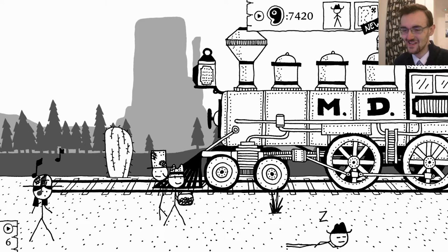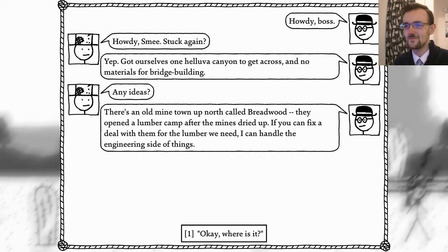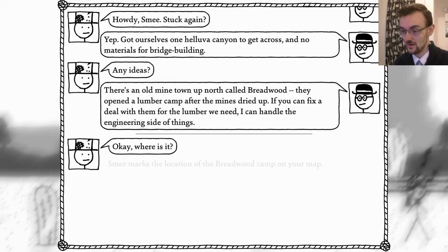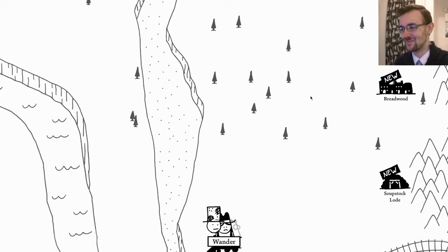This lady is still whistling. I'm not seeing any blockage. You stuck again? Yes - we've got ourselves a hell of a canyon to get across and no materials for bridge building. Any ideas? There's an old mine in town up north by name of Breadwood - they opened a lumber camp after the mines dried up. We can fix a deal with them for the lumber we need. I can handle the engineering side of things. Okey dokey, where is it? It is there. Good, good, good - that seems the simplest option. To Breadwood we go.